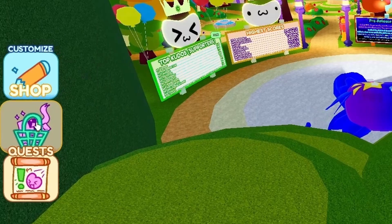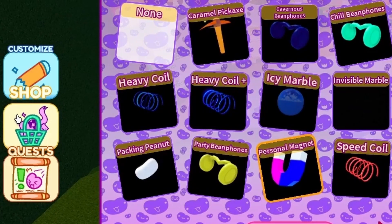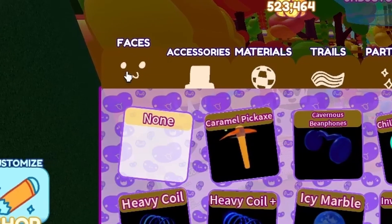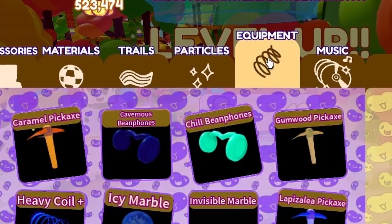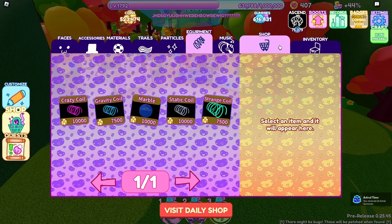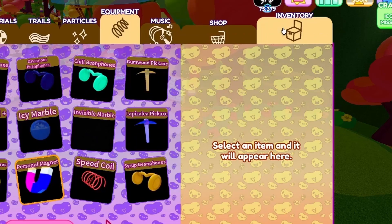Next is the Shop. To access the shops, simply click on the Shop icon on the left — this is where you can spend all your hard-earned coins. The categories are faces, accessories, materials, trails, particles, equipment, and music. Once you've purchased an item, you can view and equip it in the Inventory tab.